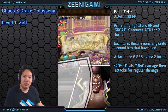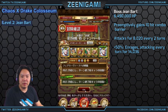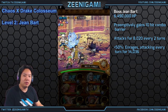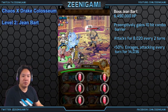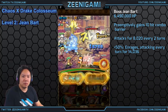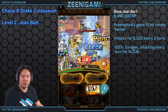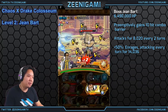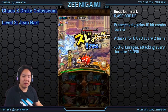Stage number 2 coming up is going to be John Bart. We're going to be using a double NL Quick team. You don't need to have everybody here — you can get rid of the Streaming Wolf Zoro for a Perona. John Bart has a hefty 6.5 million health and attacks every two turns for 8,000 damage. With a double NL team, you will heal up almost to full after every two turns — you just basically need one food every time he attacks and you will be good to go.